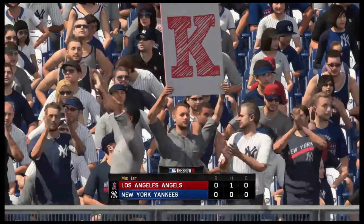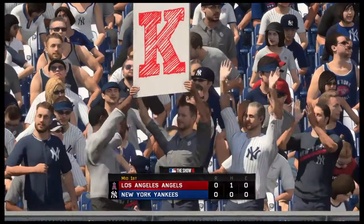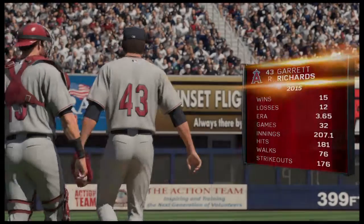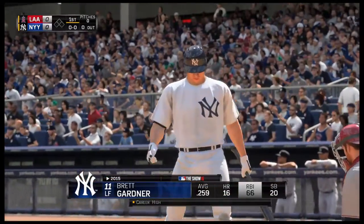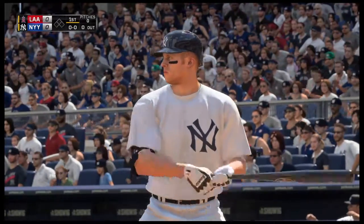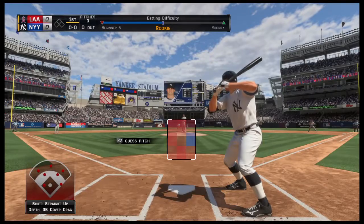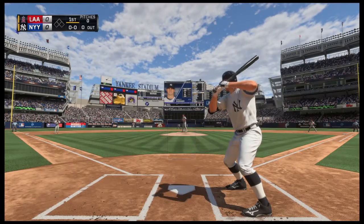Angels strand one, and now the Yankees will see what they can do. Garrett Richards, the California-born right-hander, is on the mound. What do you have for us? Well, remember, he will show that cutter just to keep the hitter off balance, basically to keep the hitter on it — doesn't want him sitting on certain pitches.